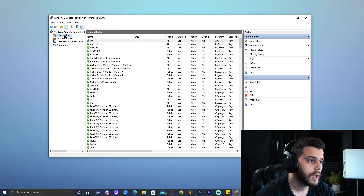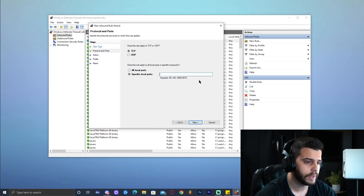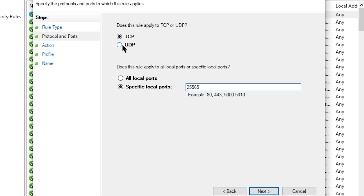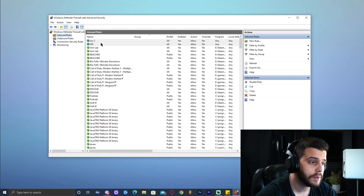We have to do this three more times. Go ahead and click New Rule here in Inbound. Make sure you select Port. Click Next. Make sure you add the port number right here, but this time we're not going to select TCP — we're going to select UDP. Select UDP, click Next, Next, Next. Let's say MC2 so we don't get confused. Finish. We have finished the inbound rules.